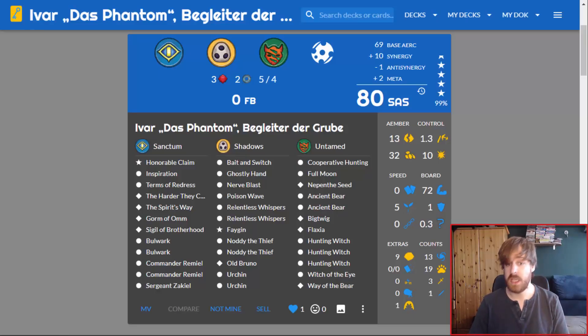Hello guys and girls, welcome to a new Keyforge Crucible gameplay video. This time we're going to use the deck 'Eva das Phantom Begleiter der Grube,' which is one of my oldest decks. It's one of my highest SAS-rated decks with a rating of 80 — the second highest I've owned; the highest has an 81 rating.